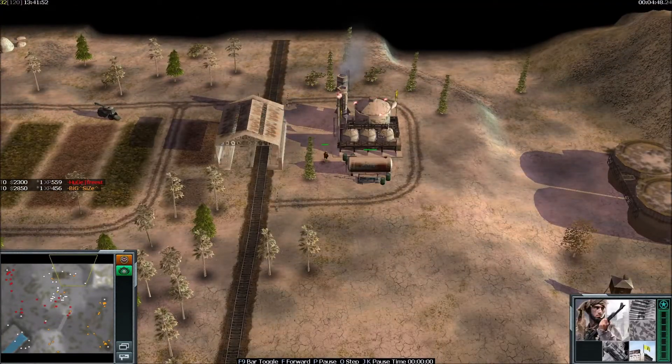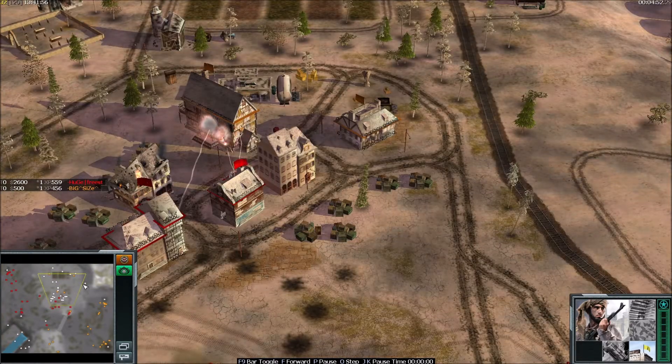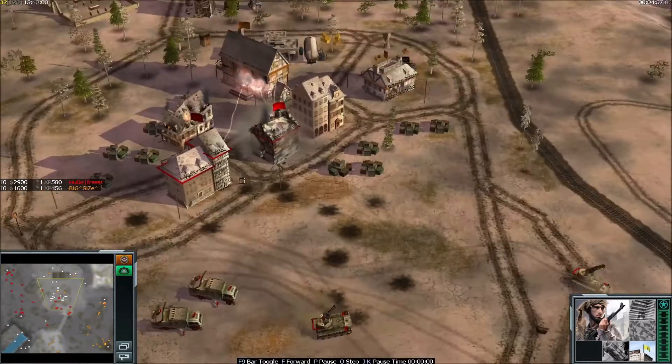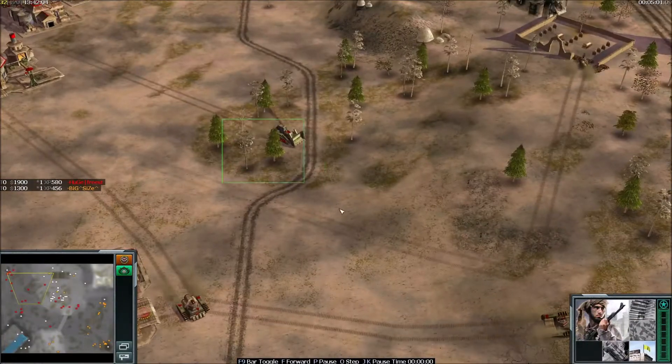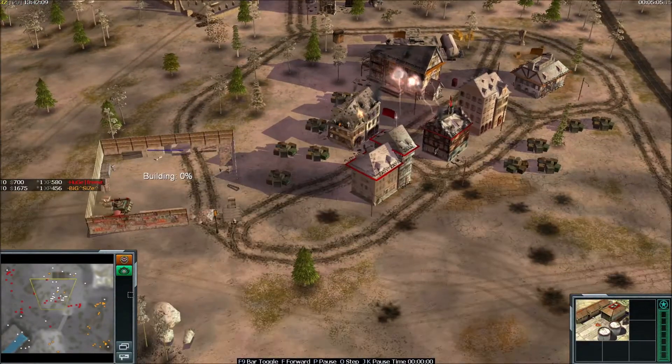BigSize is sending his rebel to capture the refinery — still a nice thing to have, 10% cheaper units. But middle now — Freestyler should go for the middle. Yeah, he's sending his dozer. Now he can get a supply center here, very nice.